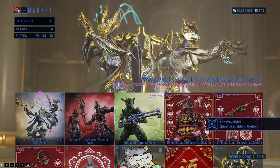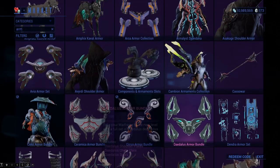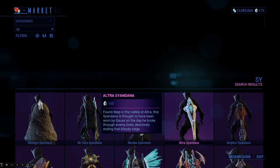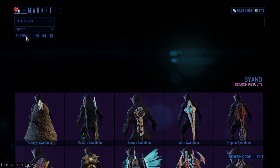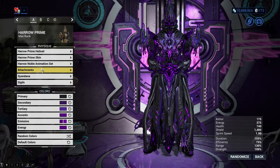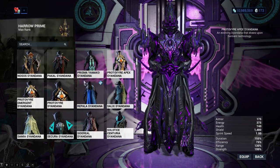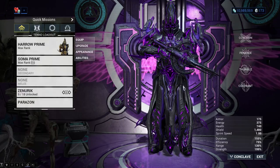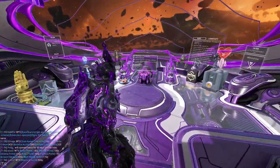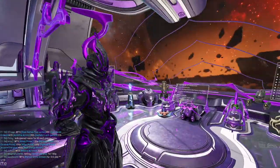Stuff I would recommend that's not necessary for the game but you can spend platinum on — of course — is accessories: armor sets and Syandanas. You can purchase armor sets and Syandanas if you want; they're pretty cool. Some cost real-life money but some cost platinum as well. You're also going to get some armor sets and Syandanas by doing different cool little things for free. Fashion Frame is endgame, so wait until you get close to Mastery Rank 20 or 24, then you can start building up your decorations and accessories on your Warframes — because, you know, style actually kills.